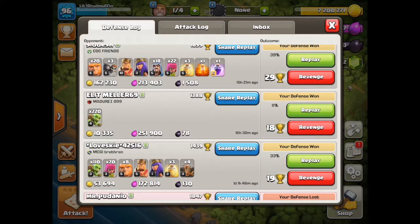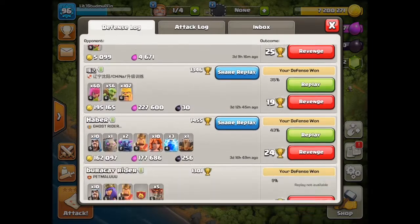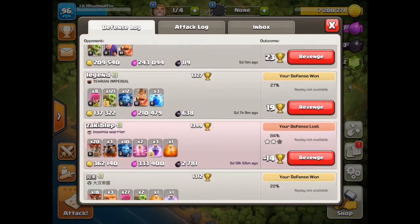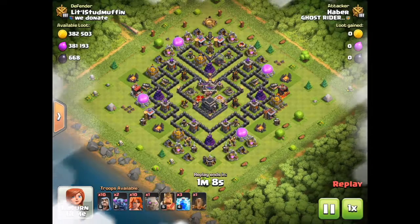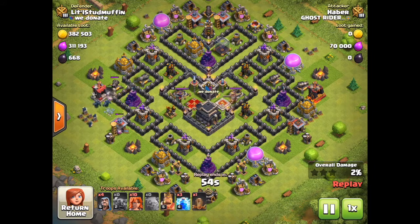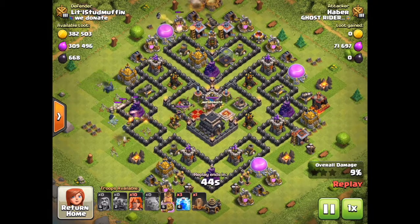Let's look at some attacks — here's some defense. I'm doing pretty good on defense because trophies are down, so weaker bases are attacking me. Some of them are pretty good though — you get town hall eights attacking. It's a mixed bag. Some guys are attacking me for loot, but then if you're attacking for loot, why bring expensive troops? Maybe some guys are just testing their offense.